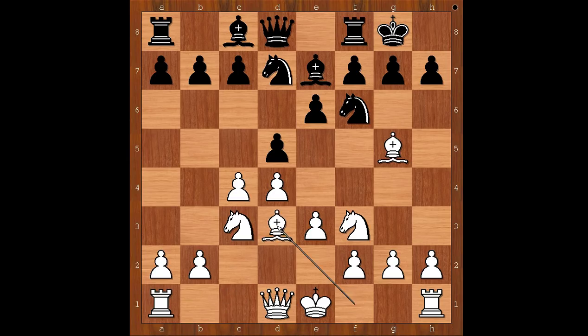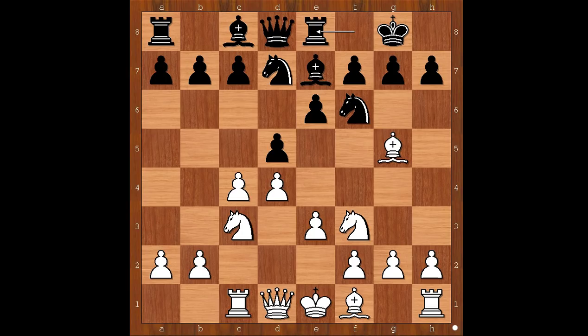If bishop goes to d3, then d takes on c4 and the bishop must move again. So we have rook to c1, rook to e8. c6 is the most popular move nowadays, but Géza Maróczy had a different plan. Rook to e8 was played, queen to e2, and now c5.